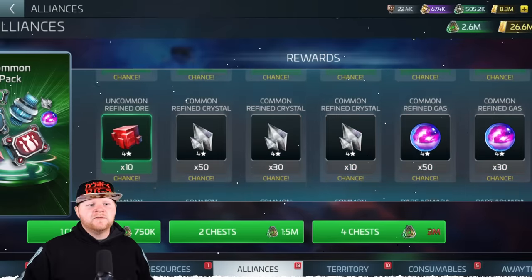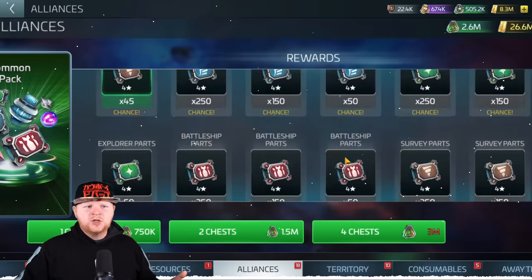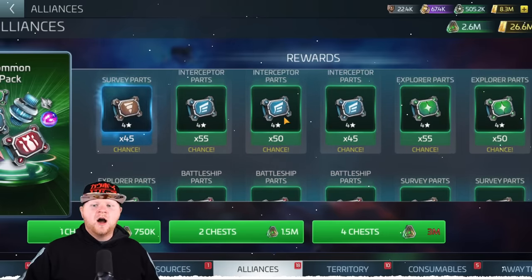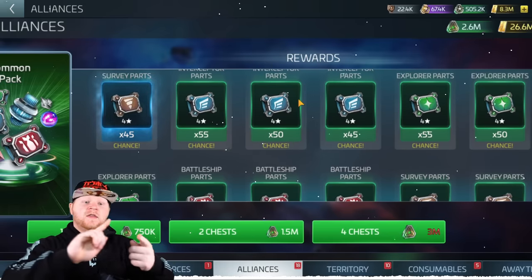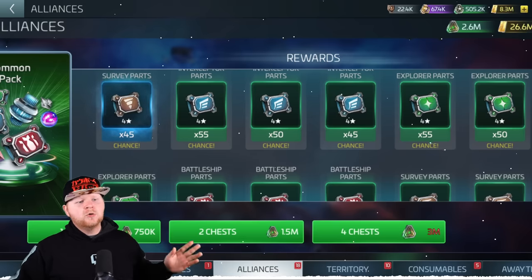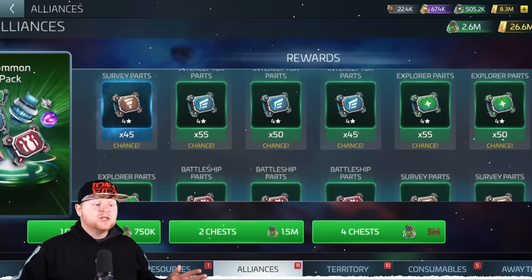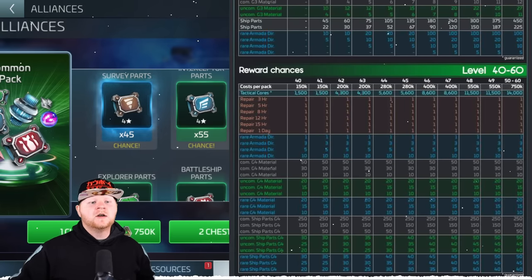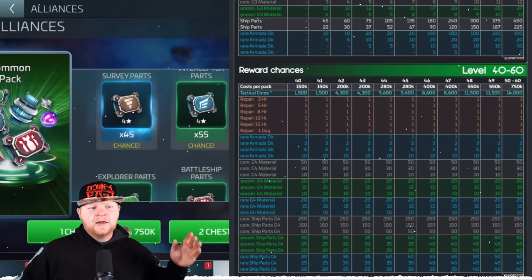You're just not getting much in value. You can argue the ship parts and everything, but what are your maximum ship parts here? Not very high. And even though you can pull this quite often, we've got newer things in the game that make this more valuable or have better sourcing, like the Voyager loop and the DS9 loop. When it comes to what the value is with the uncommon chest, the really only value is those early players getting the tactical cores and then the uncommon directives, and you'll feel that pretty early on.